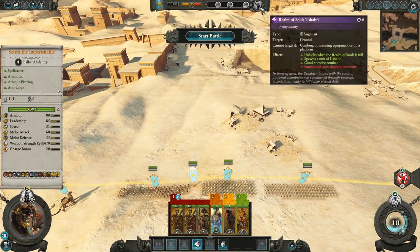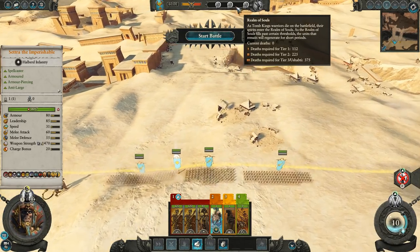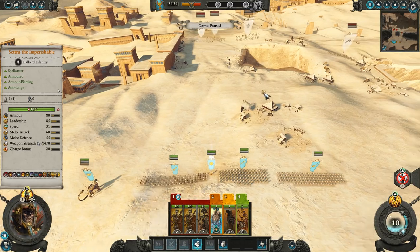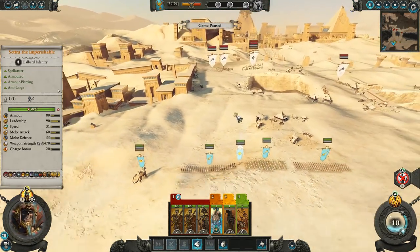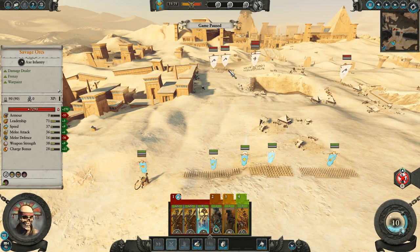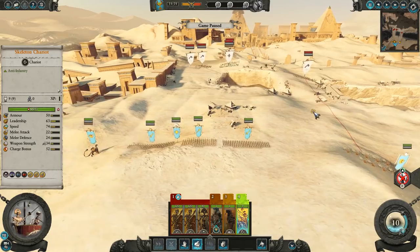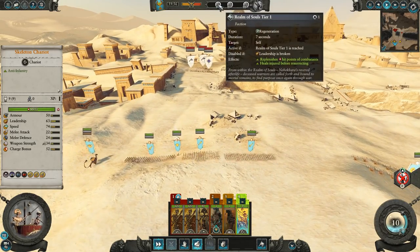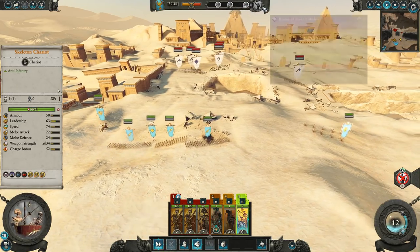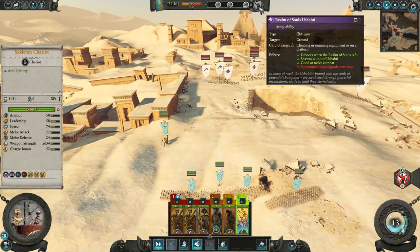The idea was to bring about the lore: the Realm of Souls is the place where all the dead warriors of Nekahara have gone. We wanted a battle mechanic that makes use of those souls. As your skeleton warriors and basic units die, that bar fills up, and at certain strategic points it will start to replenish and resurrect troops — getting more powerful as it hits those thresholds. At the very final point you can summon Ushabti, which are really hard infantry units.